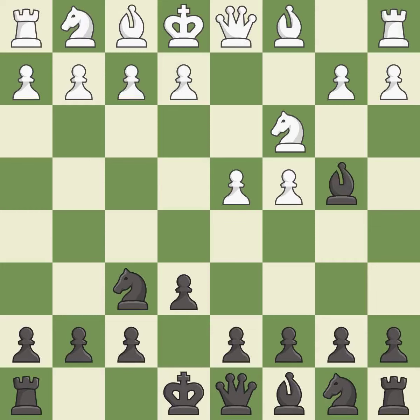In the Nimzo-Indian Defense, Bb4 pins the knight on c3, preventing it from moving or protecting e4, and threatens to trade, disrupting white's pawns after bxc3. Nf3 develops the knight, defends the d4 pawn, and controls the e5 square.